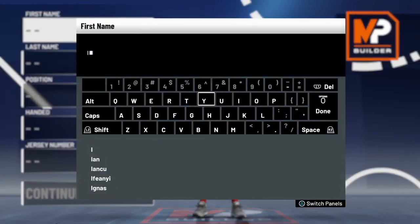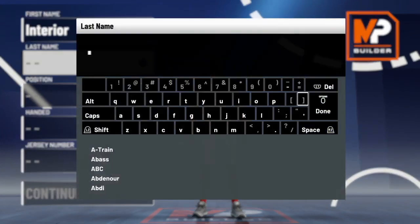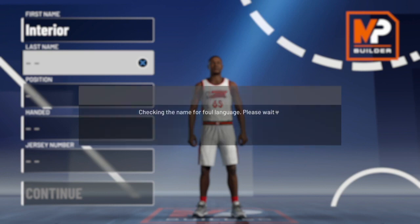What's good YouTube, today I'm going to show you guys how to make an interior finisher with 30 shooting badges. This is the biggest catfish build in the game. But before we start, I would really appreciate if you guys could please drop a like on this video and sub to my channel — it really helps a lot. Without further ado, let's get started.